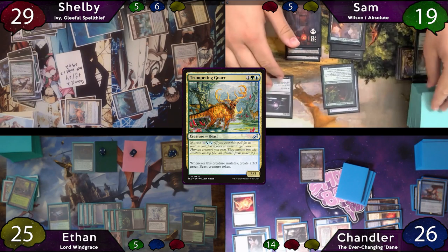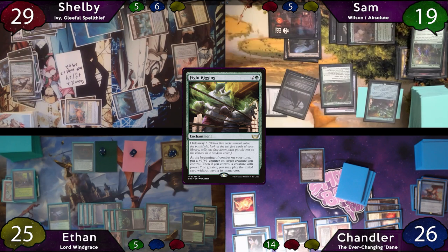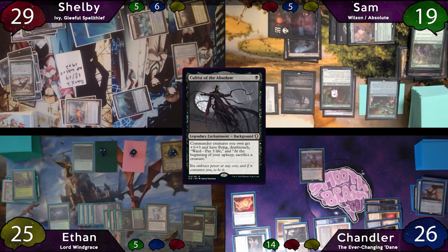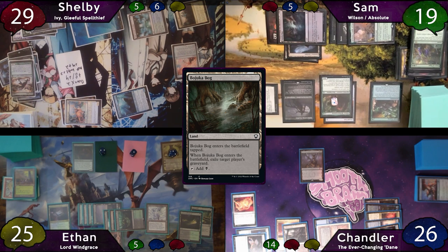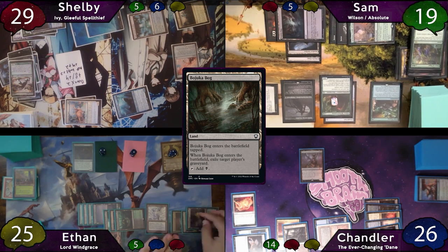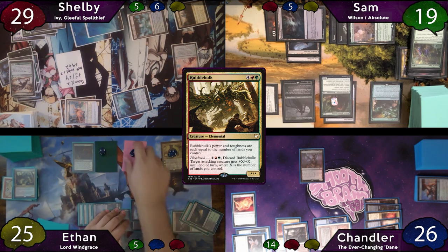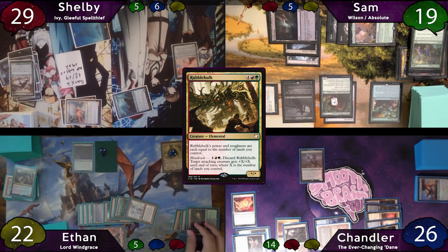Sam has a creature that can't be sacrificed, taps for 3 to cast Fight Rigging, exiles a card under it, then recasts Cultist of the Absolute. He moves to combat, puts a counter on Wilson and gets to play the card underneath Fight Rigging — it's a Bajookabog, and when it enters the battlefield it targets Chandler. Sam considers swinging at Chandler for lethal commander damage but bluffs into the speed removal, so he swings at Shelby instead. Before damage, Ethan pays 3 mana to Blood Rush Rubble Hulk, giving Wilson +15/+15 until end of turn. Sam pays the 2 mana and 3 life for the ward; there are no responses, and this is enough to kill Shelby.